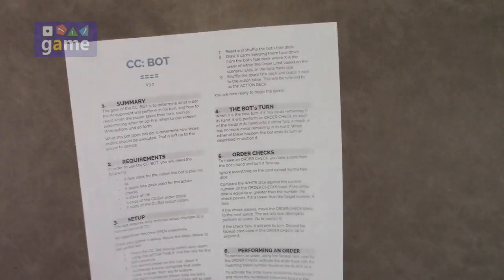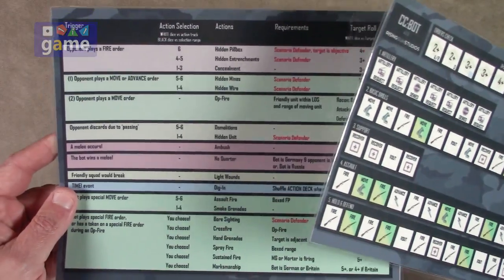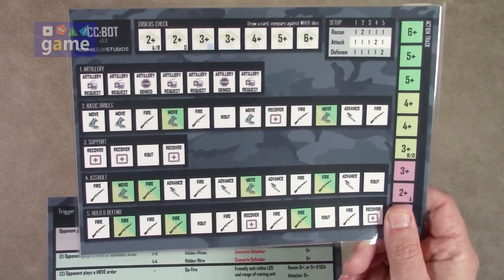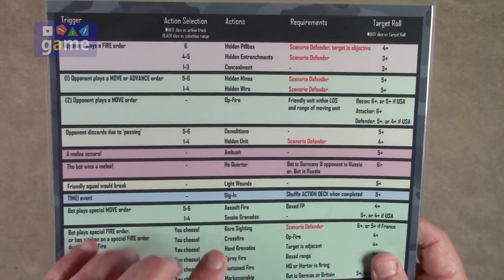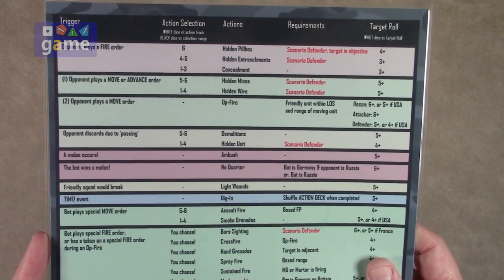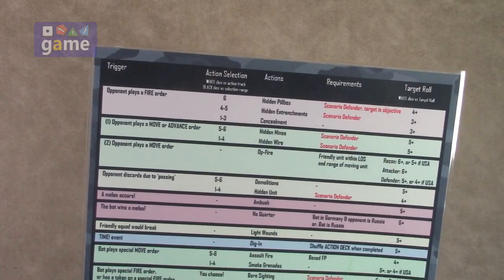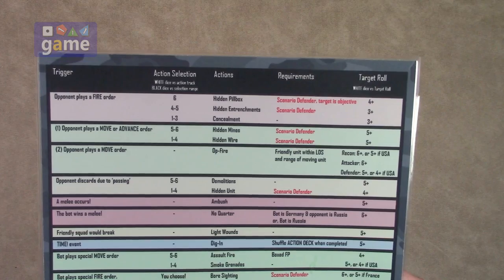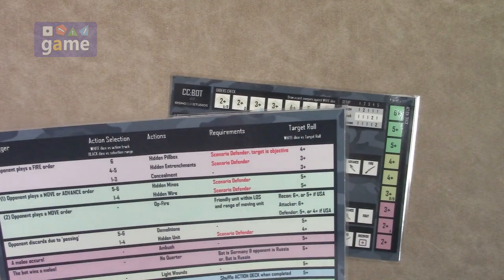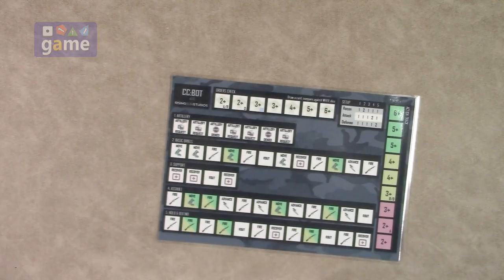This one sheet is what you download as a PDF. You also have these two cards — I've laminated and cut them down to size. One is the AI track, and the other has triggers that help you determine if the AI gets to play some extra action cards from its hand — like if you were playing an advance, you might want to use an assault card. This covers most situations and it's a really elegant system.